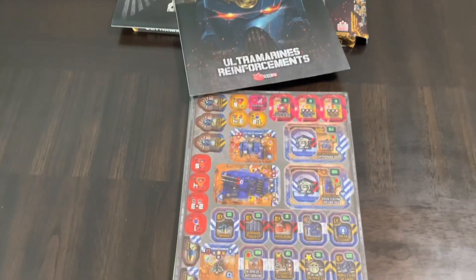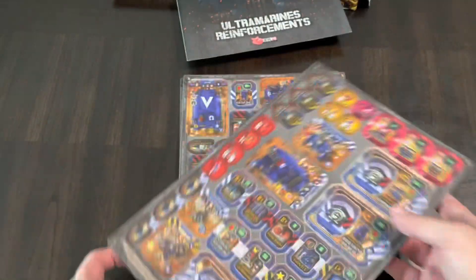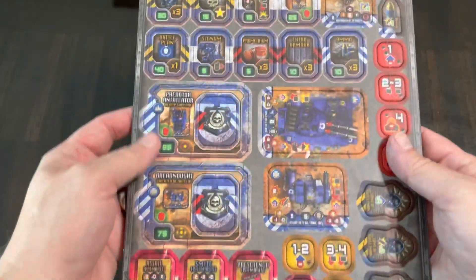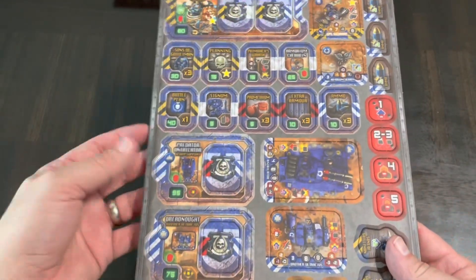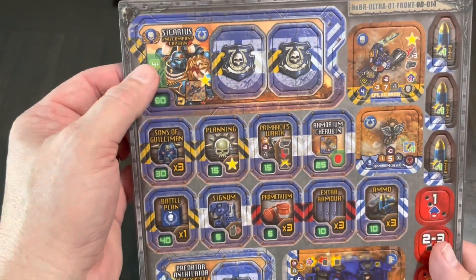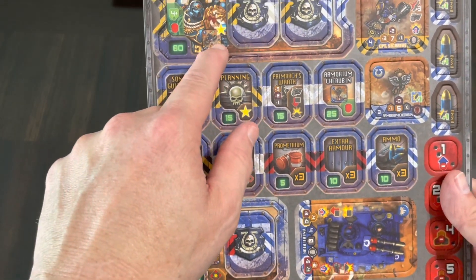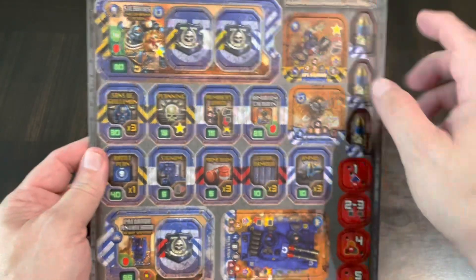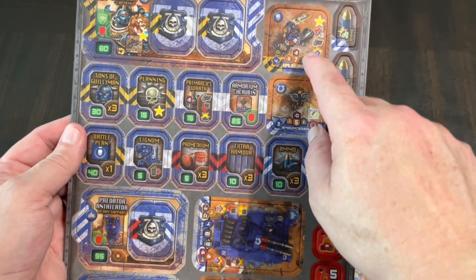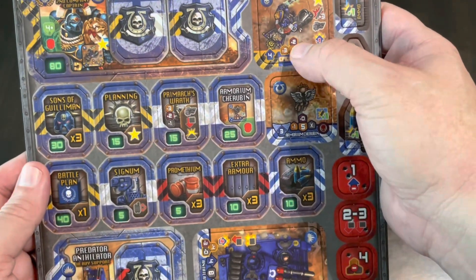You can see they punch out nicely. They're basically just more units. Here is Sicarius, who is featured in the first of those two new scenarios. His build-out cost is 80 points. You get his counter, and on it you can see all his abilities: his movement, his defense, and a system showing his combat values — plus three against light infantry, then his rating against light vehicles, and against heavy vehicles.